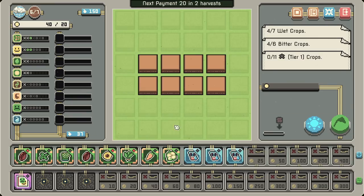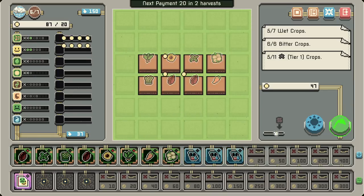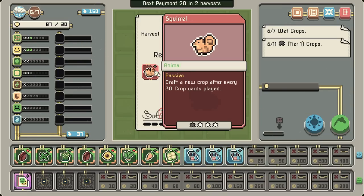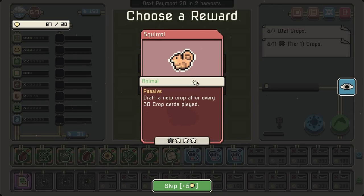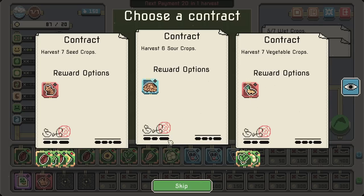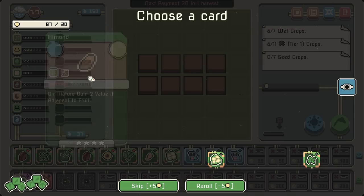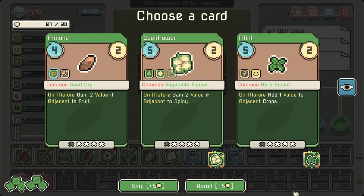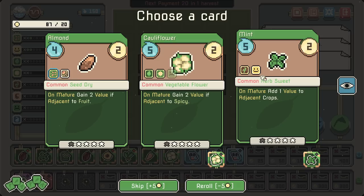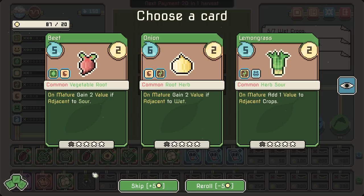We're good on our first payment — thank God. Draft a new crop every 30 crop cards played — these can also be combined and upgraded. At the end of the day, gain three water for each unused plot. I don't have any uncommon rares right now. I do have mint. I also like the idea of going for the bitter onion, but I don't have one. We have quite a few set bonuses going — we have our finger in so many pies right now.